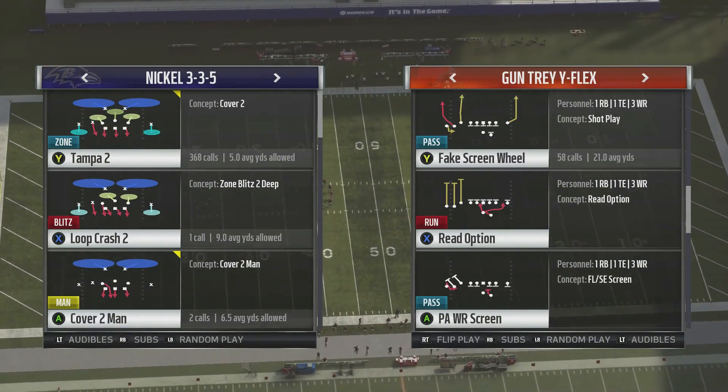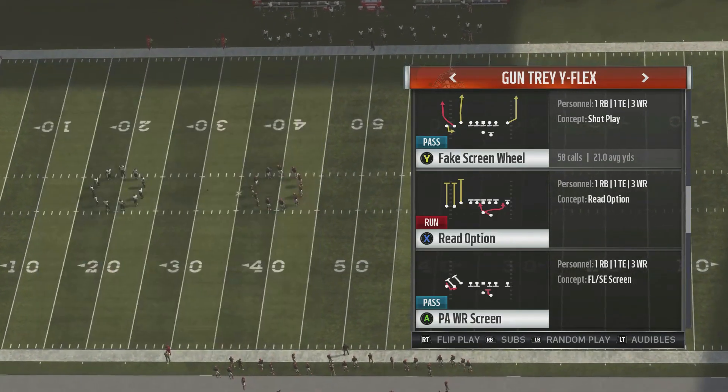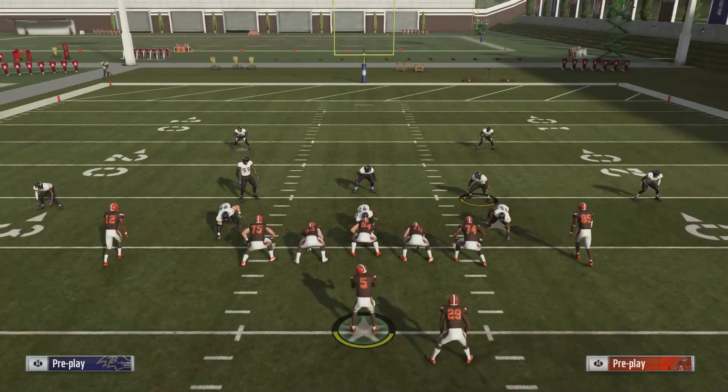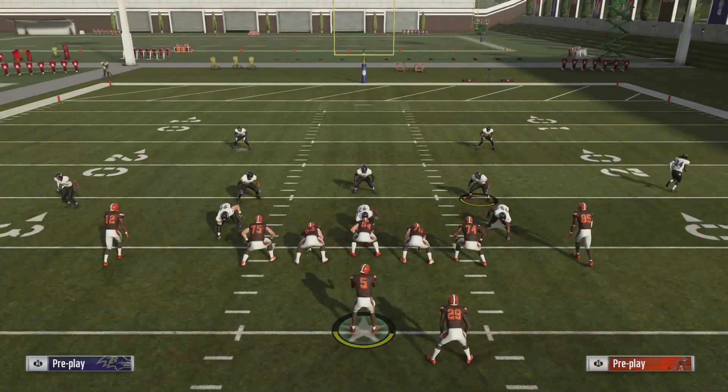What I run is Nickel 335 Tampa 2 — that's a lot of the defense I run during this game. Then we got the fake screen wheel here. As you can see, Colloway's on his wire receiver screen, Landry is going to cut out towards the sidelines, and the seam route is straight up the field — that's the route that usually gets people. That's the killer.